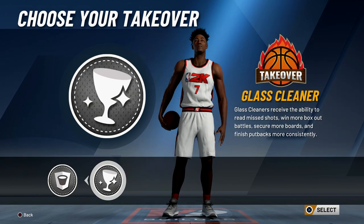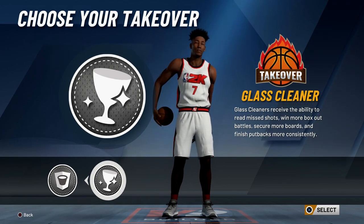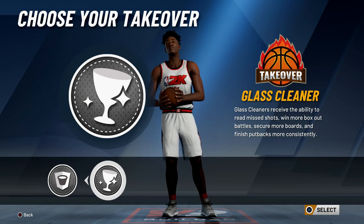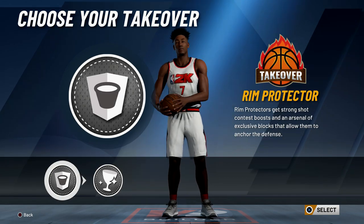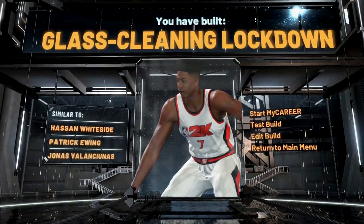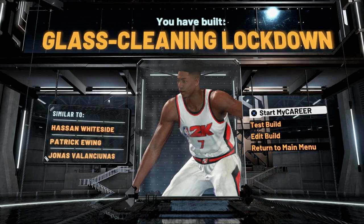With the takeover I'm going to go rim protector. Glass cleaner takeover is definitely good, but I don't think it's worth it — especially because you can see when people green, you can see when they get full bars, you can see when they get half bars, so you kind of know when the shot is missing either way. So glass cleaner takeover is not as useful anymore and I'm definitely going with rim protector takeover.